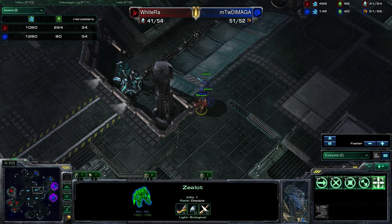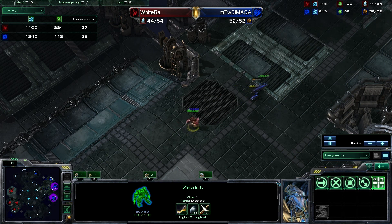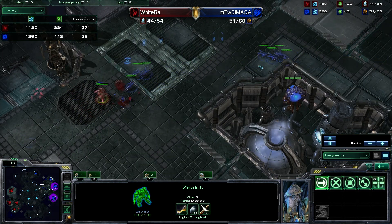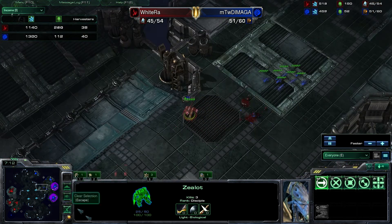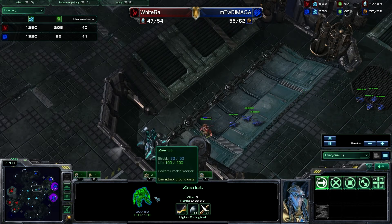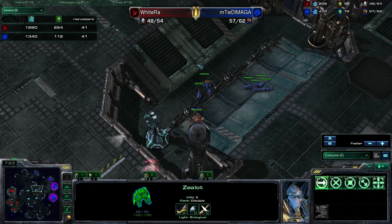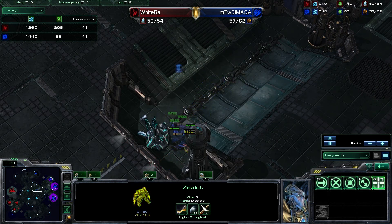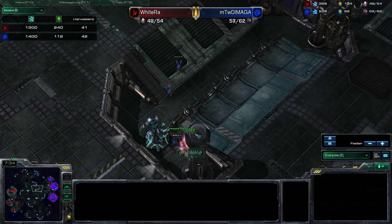There's a fourth base going up very quickly — WhiteRa's opponent doesn't know about it yet. Some pretty good zealot micro there, taking out two zerglings while only losing 25 shields. Shields start to regenerate, but more zerglings arrive. Only about two zerglings can actually attack the zealot if he gets in the right position, but now there are three — some good zergling micro by DiMaga, and this is all just going to go out now.